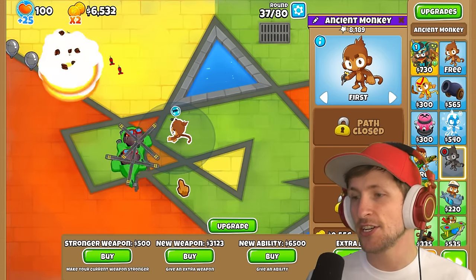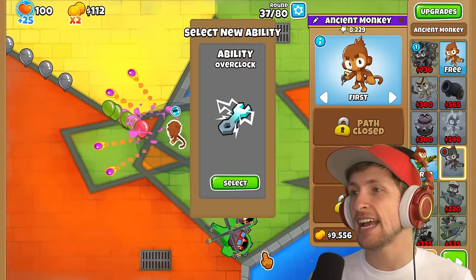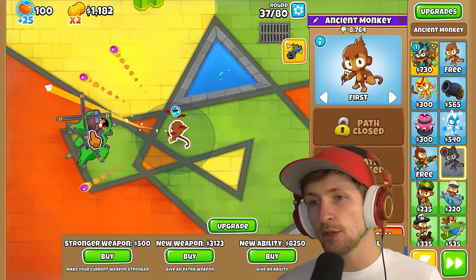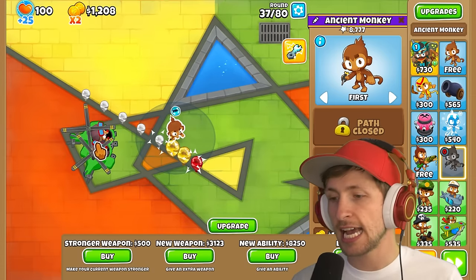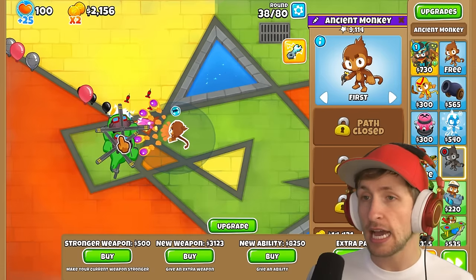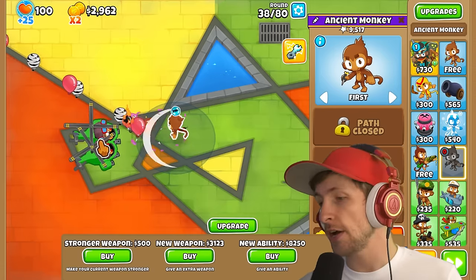New ability — let's see what we get. Overclock. So we've gotten overclocked before — not the worst one that we can get, still pretty decent. It's a nice attack speed bonus, especially if we start getting some money-making. That will be really nice to overclock and get some big dollars.